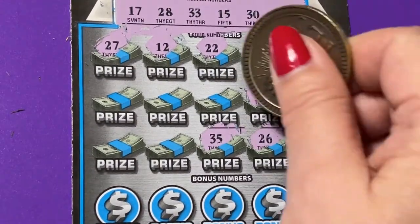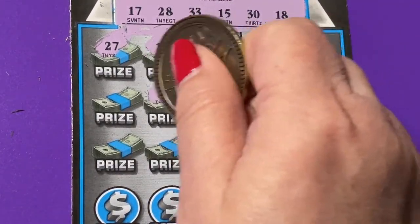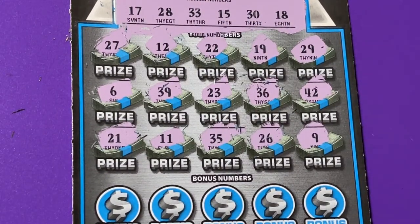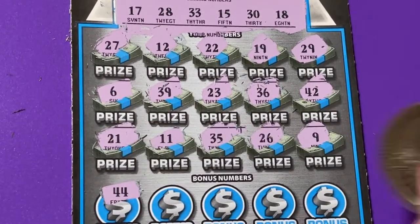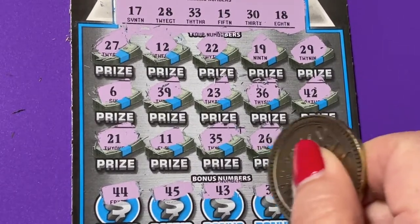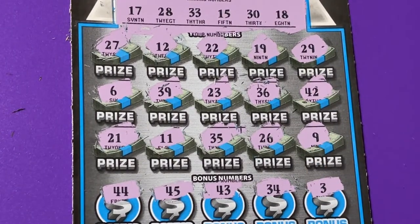A 35, a 23, a 39, 11, a 21, and a 6. But we have bonus numbers at the bottom, let's try. 44, 45 — just giving me big numbers — 43, I don't need any of those. 34, one off. Last number: 3 — too small. Okay, well we busted again.